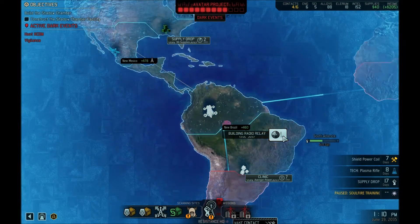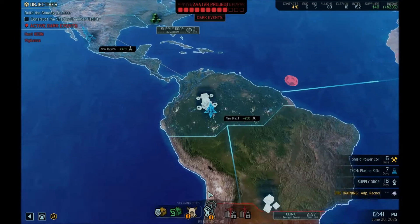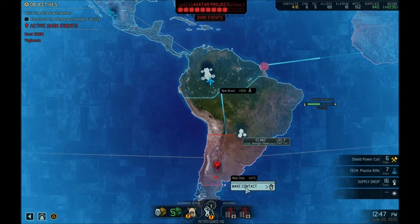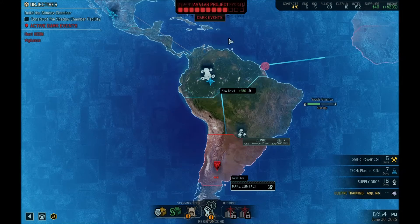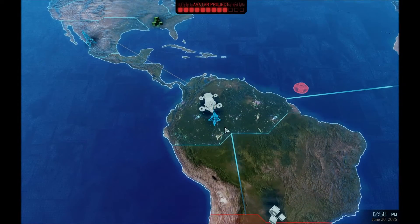Need more stuff, dammit. There's a supply convoy raid mission when you need one. Are we ready to make contact in Chile, or do we need those supplies first? I'm tempted to say we need those supplies first. We've got time - supply drop, Avenger plotting new course.